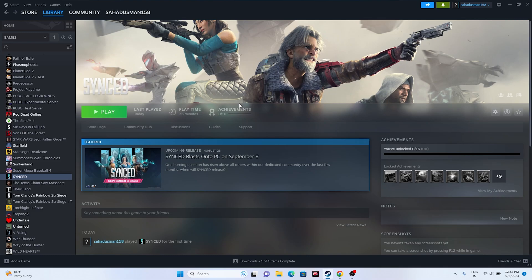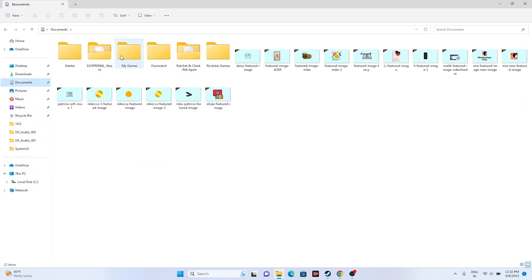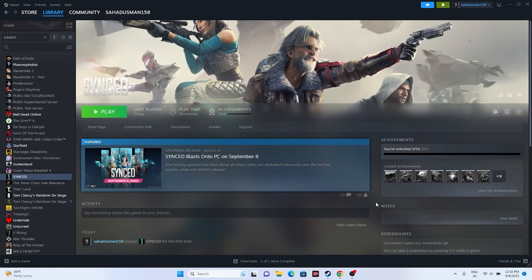Next, we need to delete the save game file. Go to File Explorer, go to This PC, navigate to Documents, and find the My Games folder. You'll find the game folder — SyncIt — once you've started playing and saved progress. Delete that folder. Keep in mind you'll lose all your progression, but just delete it. Once deleted, close the explorer and try launching the game.